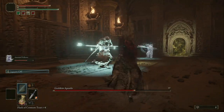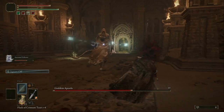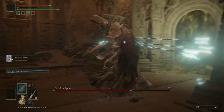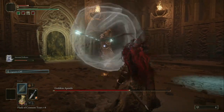Be sure to keep distance from the Godskin Apostle — he's very hard. If he hits you like two times you will die. He's so difficult; I've died like 30 to 40 times. Just be patient.